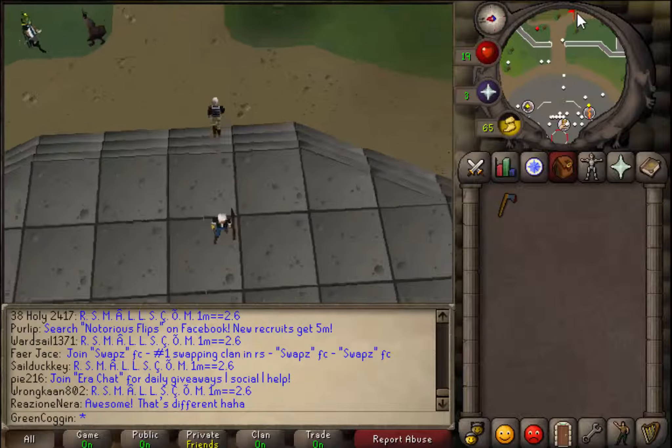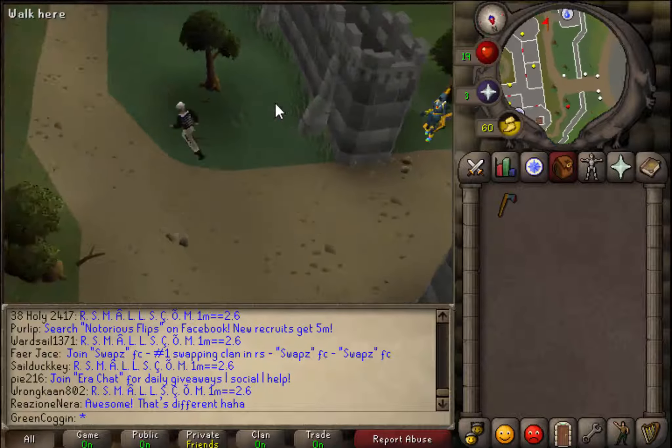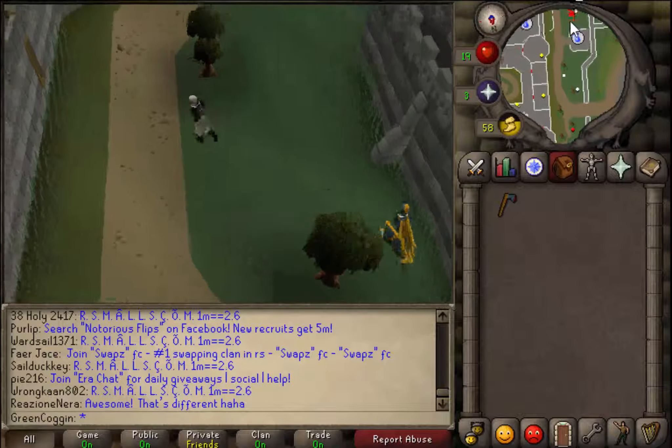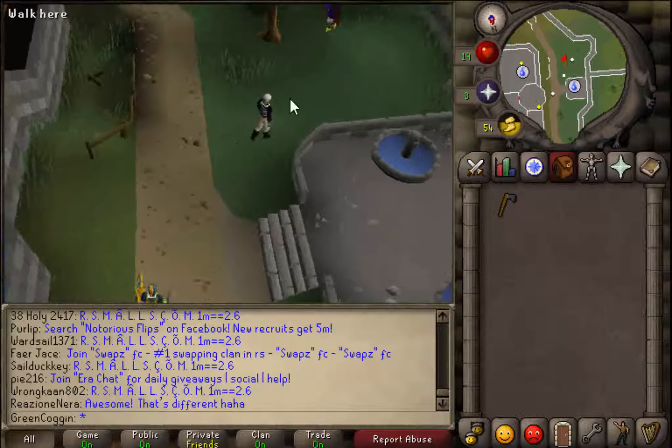It's like easy money really. Flipping is like the way forward, especially if you need something that a lot of people need - like wool. You need it for the farmer's quest, I think. So it's like a win-win, isn't it? Anyways, I'll see you guys in the next clip.